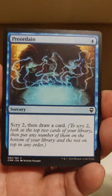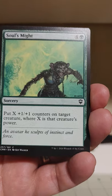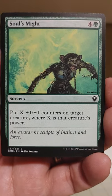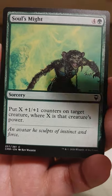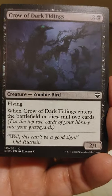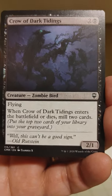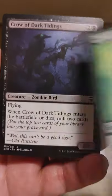Preordain — that's a classic little one-mana sorcery: scry 2, then draw a card. I love it. Soul's Might, which I always thought had a kind of weird picture. A lot of negative space going on there. I see the sort of green demon thing going on behind it, but it was always a weird picture to me. You've got to really concentrate to see the green monkey demon there, or whatever that is.